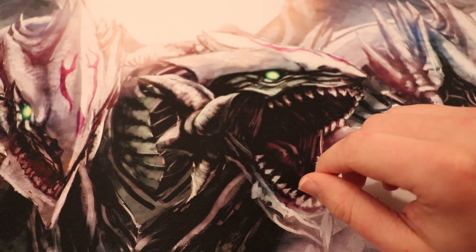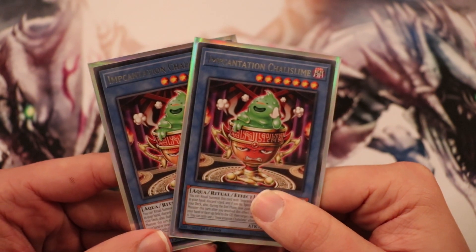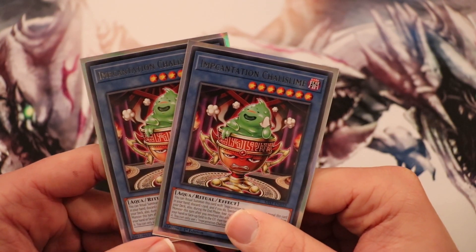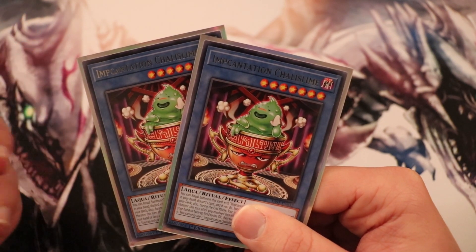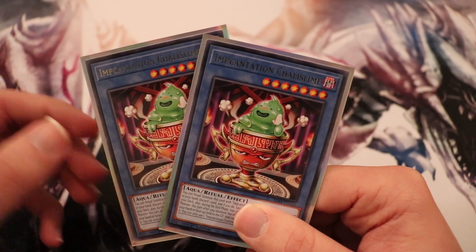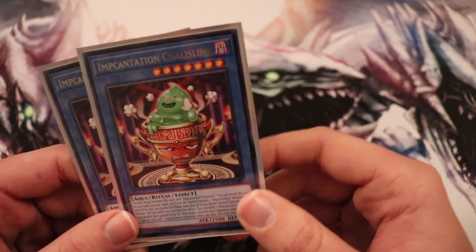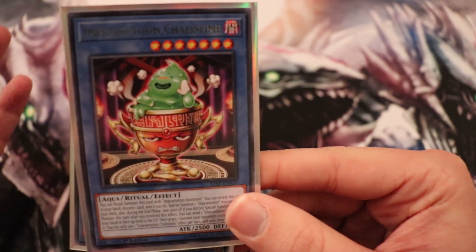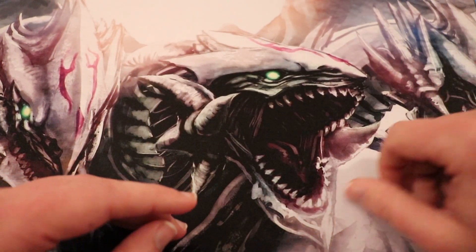Your next Ritual Monster is the Incantation Chalice Slime. I'm running two of these — I don't really think you need more than two. This is part of your line that's going to get your Blue-Eyes out there really quick. We're running several of the Incantation Monsters in this deck. You can discard one card, and if you do, you can Special Summon an Incantation Monster from your deck. And once you do that, they give you your Ritual card effects.